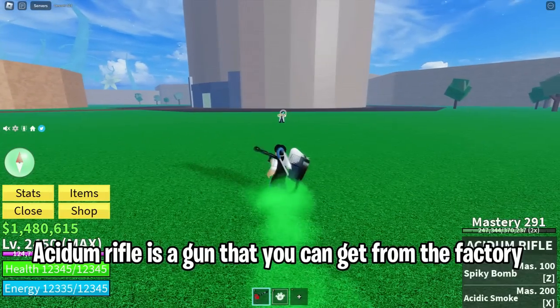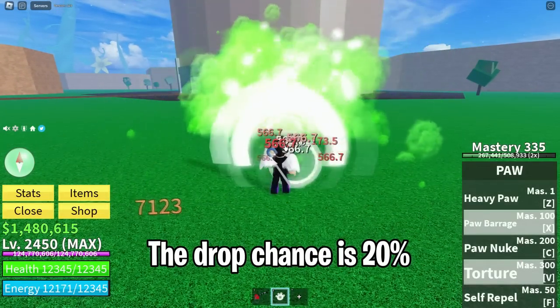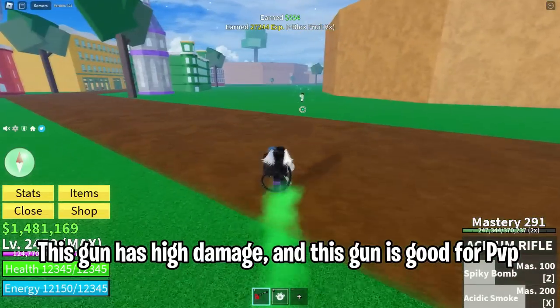Acidum Rifle is a gun that you can get from the factory. The drop chance is 20%. This gun has high damage and is good for PvP.